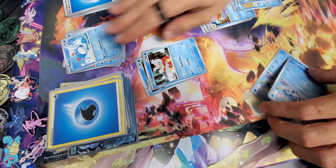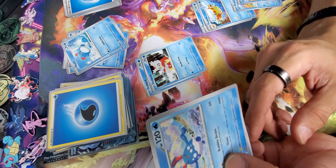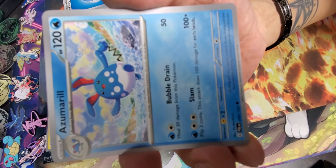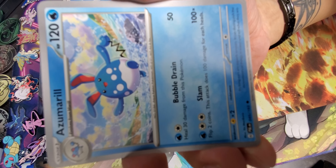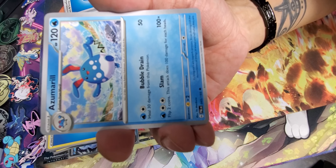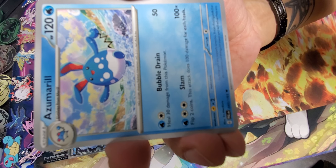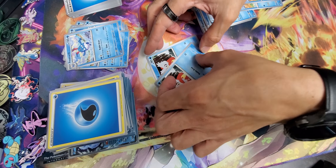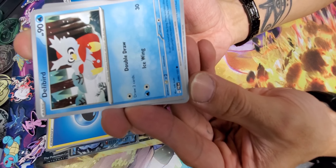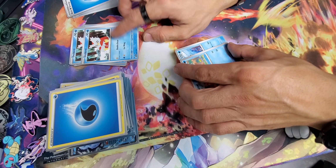This is Mero, the basic version — you get three of it. And Sumirel, the stage one, is slightly better. You heal 30 damage from this Pokemon when you're attacking for 50, and with one more energy you deal 100 times the number of heads when you flip two coins. Then there's Delibird — just draw two cards, that's the most useful thing on this guy.